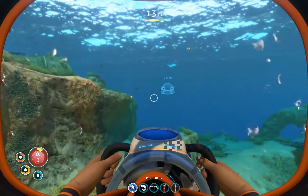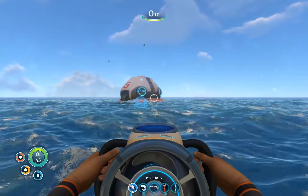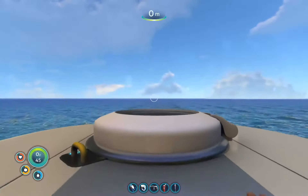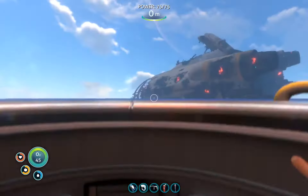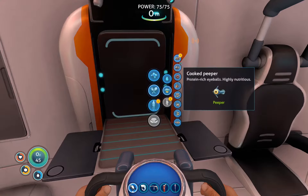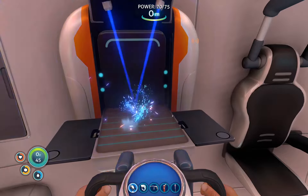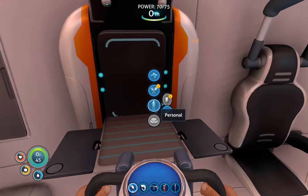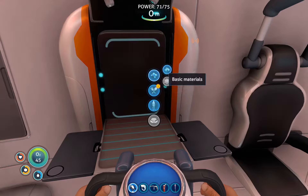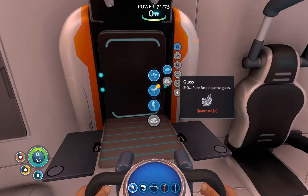We don't need McDonald's, we have McDonald's at home. Make a battery, and then you can swap it out. Having more speed is just so useful, and also more tolerable to watch. I need water pretty soon. What do we need to make this thing? Fiber mesh. What does it take to make fiber mesh? Crafting games always have this problem.